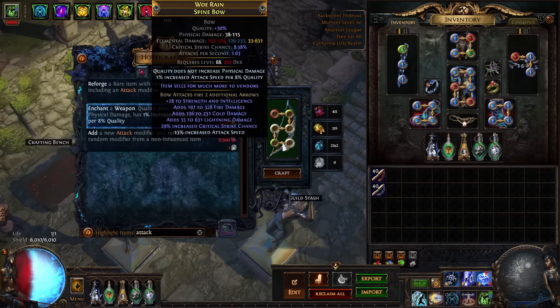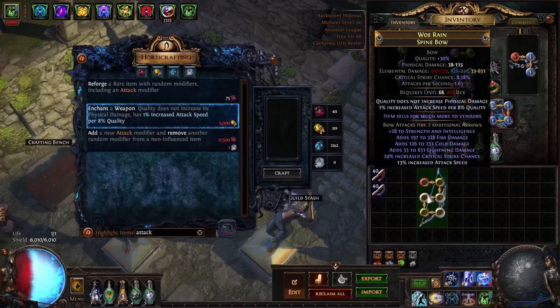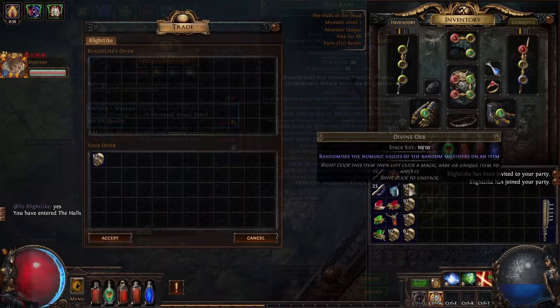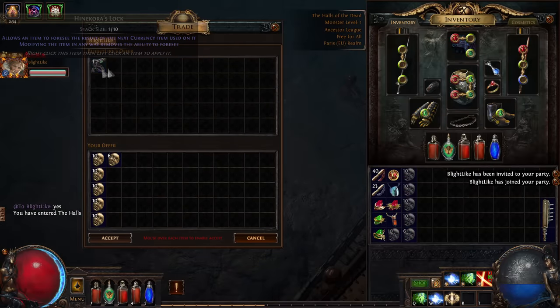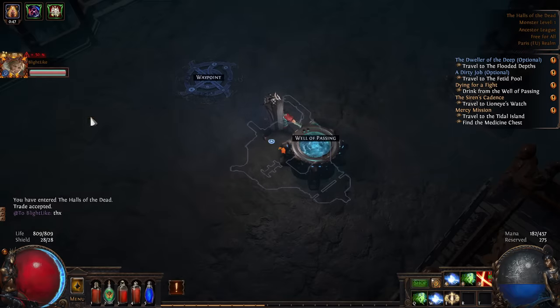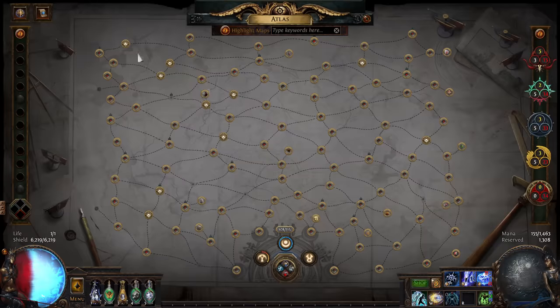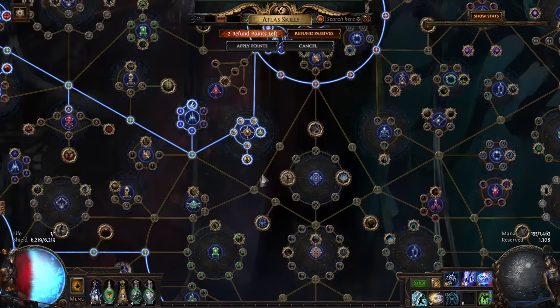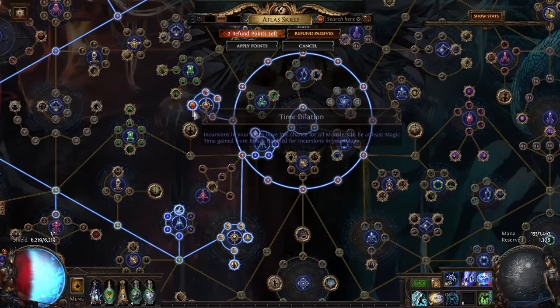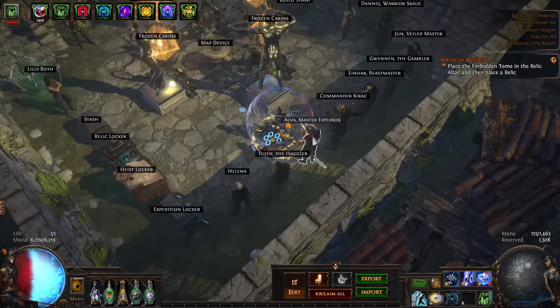So it's basically done. However, this is Trial of the Ancestors League, so I decided it's not done. I bought a horribly overpriced Heinecora's Lock — 56 Divine at this point in the League — just for the Heinecora's Lock. I wish I had farmed it. Since I had made the bow from scratch, I decided to take advantage of resource-free allocation, contested development, and time dilation, which makes it quite easy.